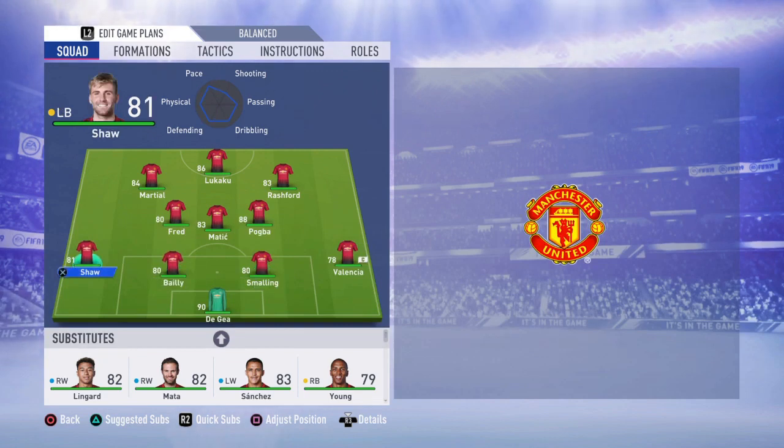So there you have it — for me these are the best 11 players and the best formation, because you're going to use the quickness of Fred in midfield, the strength of Matic and Pogba, and the class of Pogba, and mix it with the speed of Rashford and Martial and the strength and speed of Lukaku. United are going to be a very good and fun team to use.